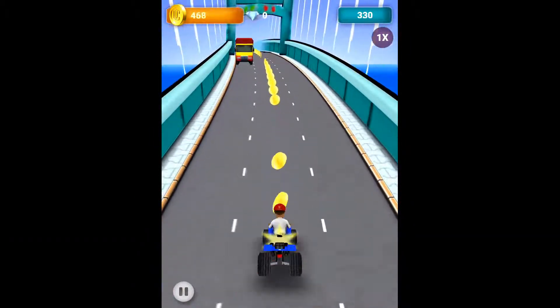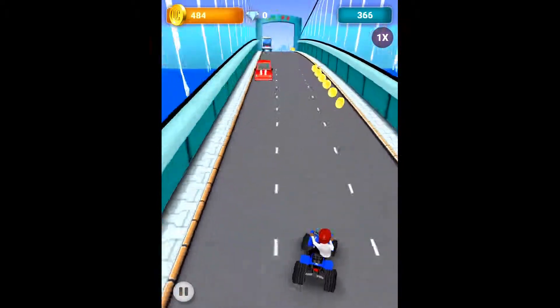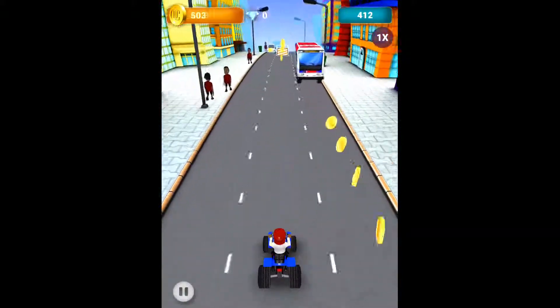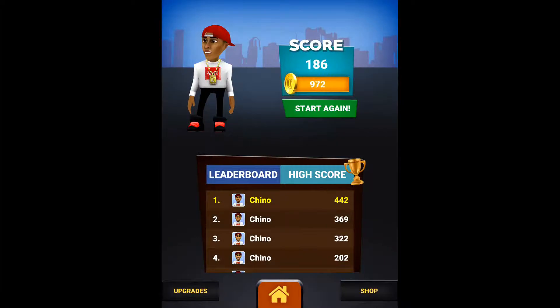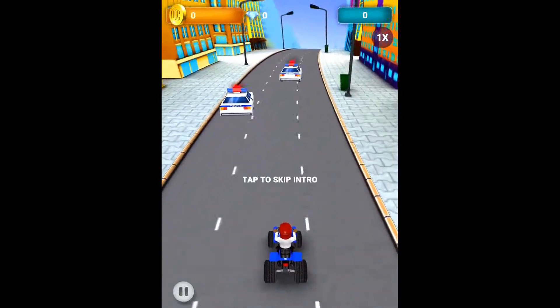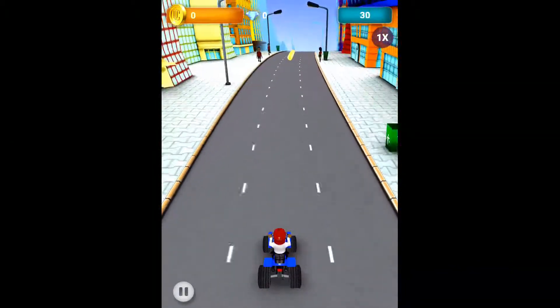At the top left you can see the number of coins you have collected during this run. You can also collect gems. As you can see I just crashed — you see your score, the number of coins collected, and to the right your score showing how far you've driven.